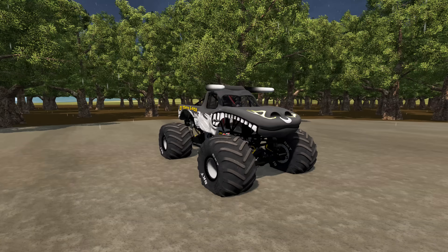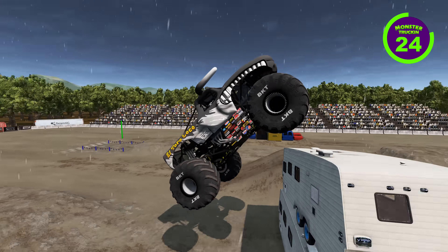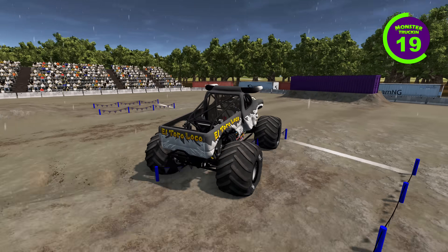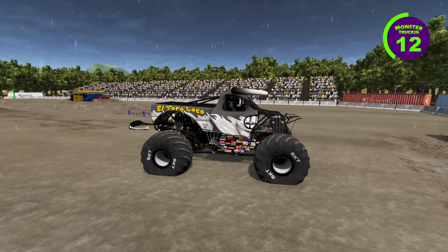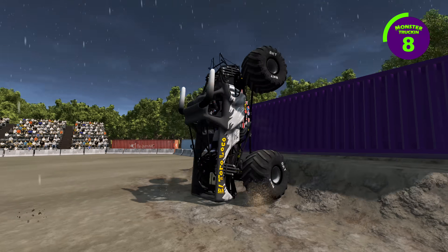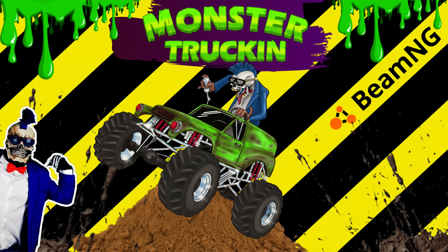Rolling up next, we've got El Toro Loco Overcast going straight for the crush campers — big-time smash! He's heading for the backflip box, and a nice backflip by El Toro Loco Overcast. He's going for another backflip and gets the landing. The clock runs out, and that is the end of our Monster Jam Freestyle Throwdown.